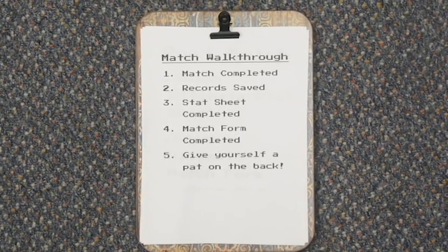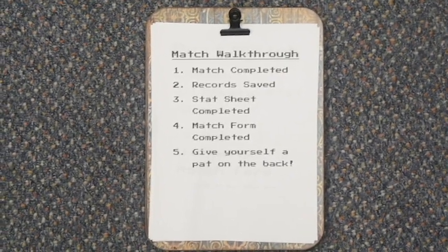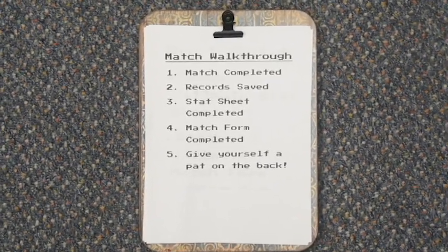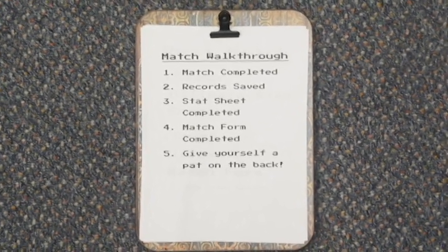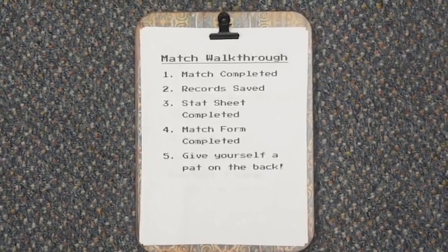All match forms can be found on the ESO website by hovering over the Season tab and selecting match procedures in the drop-down box. Once the match has been completed and all records of player stats have been stored, the players' statistics have been documented in the Smash Ultimate stat sheet and the Smash Ultimate match form has been completed. The match process has been fully completed. Congratulations on completing your first game of Super Smash Bros. Ultimate in the ESO.